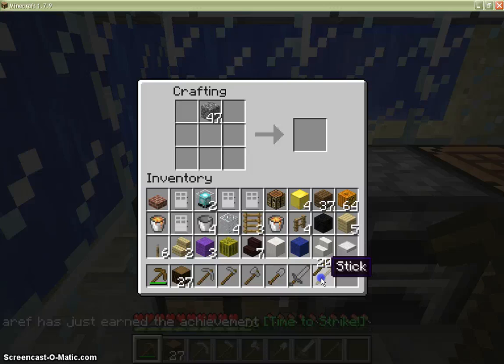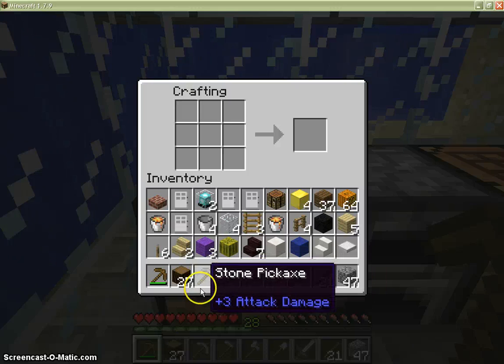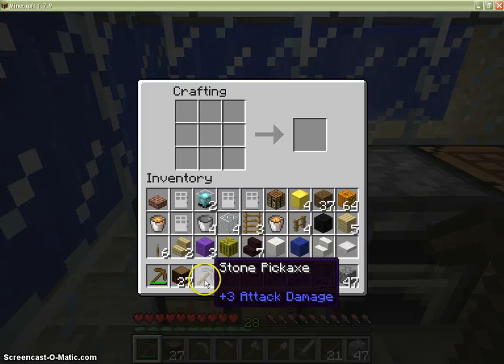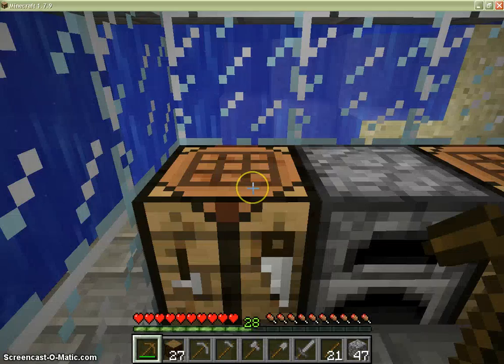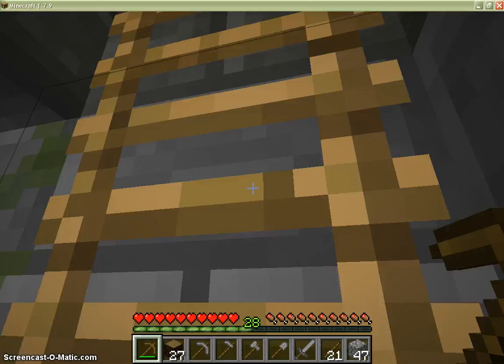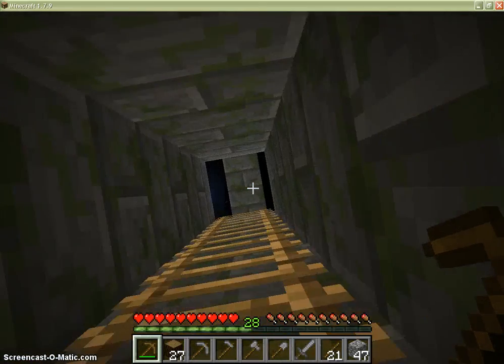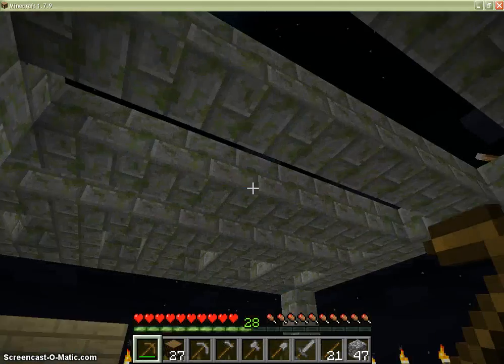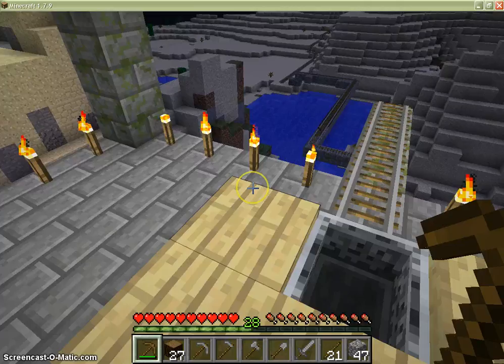And the stone sword. That's all the basics — with these tools you can protect yourself and gather lots of wood, cobblestone, and other materials to make a nice house. That's all, hope you like it, please subscribe and see you later!